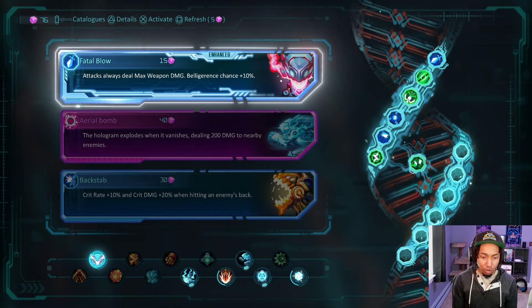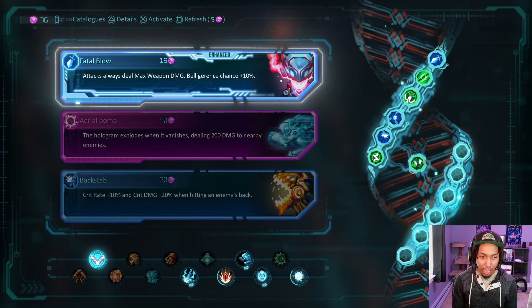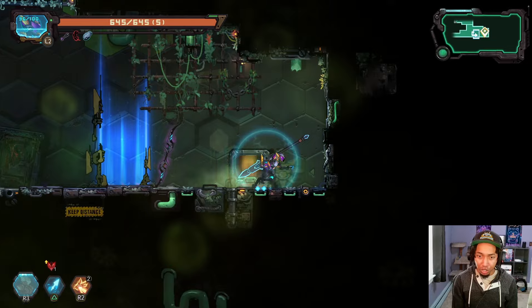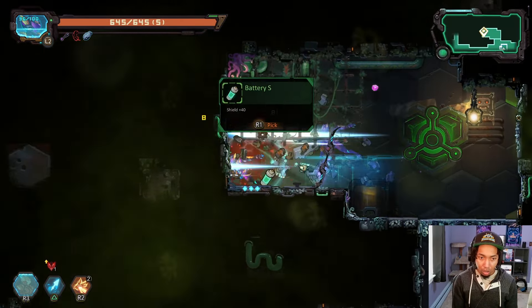Belligerence as an effect is attack damage plus 5%, but it's only a 20% chance. I don't think we actually have it yet but maybe this gives it to us innately, which would be nice. The hologram explodes when it vanishes dealing damage nearby — that's actually super nice. This is more tether charges — I think we're okay on that. Golden shield is pretty nice but I don't have a lot of crits.